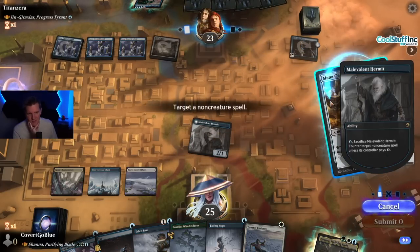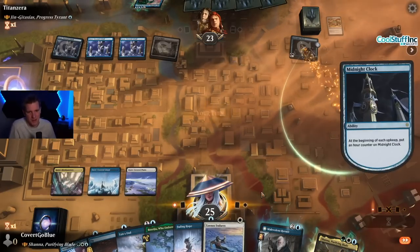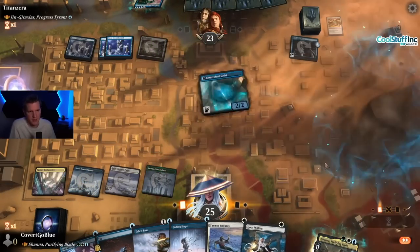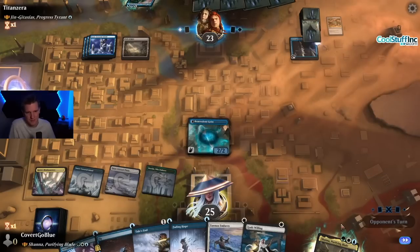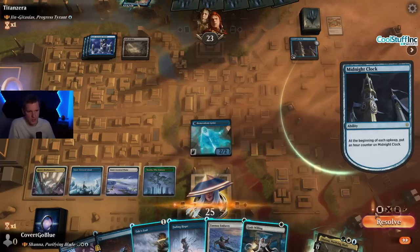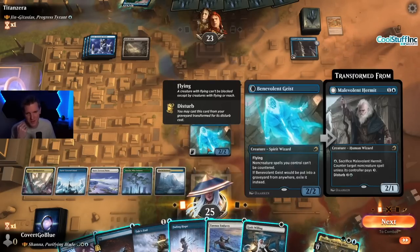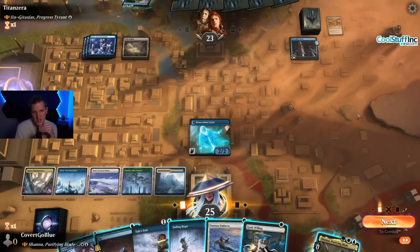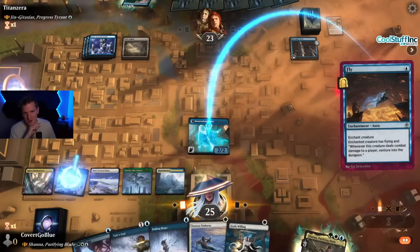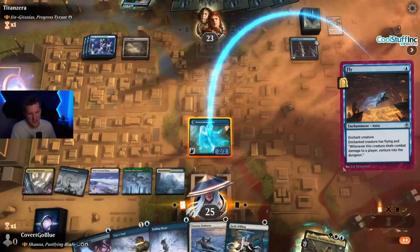Let's counter that. If you counter the ramp pieces, maybe the big Progress Tyrant doesn't come out to play. Non-creature spells can't be countered — okay, we'll see if that helps. They pass the turn wide open on mana. I'm worried about casting Shauna and having it not resolve because Shauna can still be countered; the other spells around her cannot. The clock is ticking so we're not supposed to play into it. But I want more than two damage a turn — I'll make my spirit fly, and whenever it deals damage I venture into a dungeon.